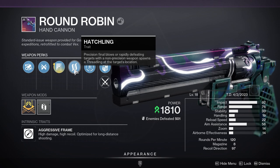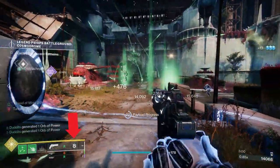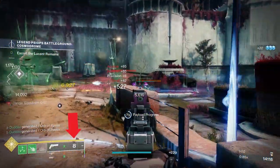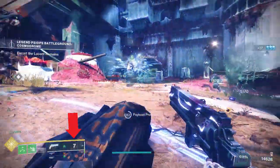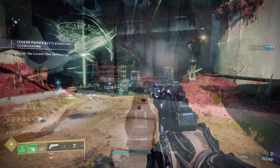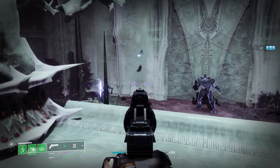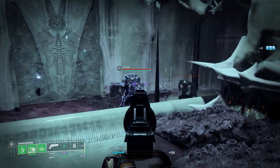Hatchling spawns a little Threadling, and that Threadling is going to proc Subsistence — especially enhanced Subsistence — so you're going to get more ammo back. Not only am I getting ammo back from the hand cannon shot, but from the Threadling as well. I'm getting up to four back in the magazine depending on how many enemies that Threadling kills.